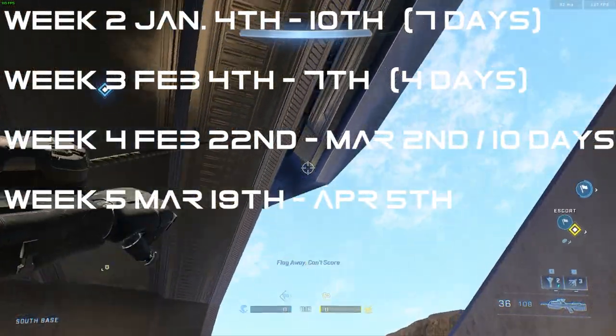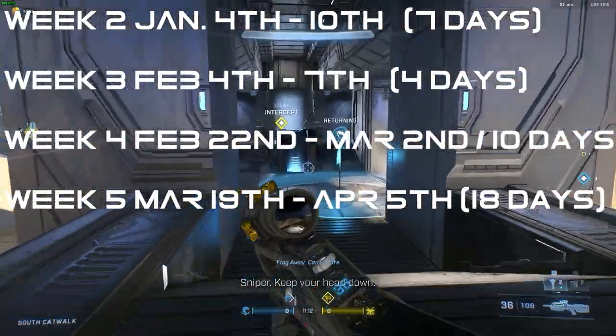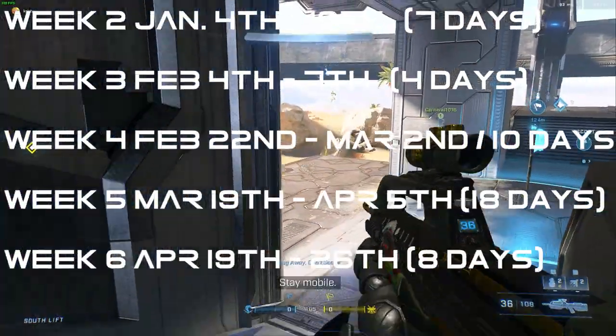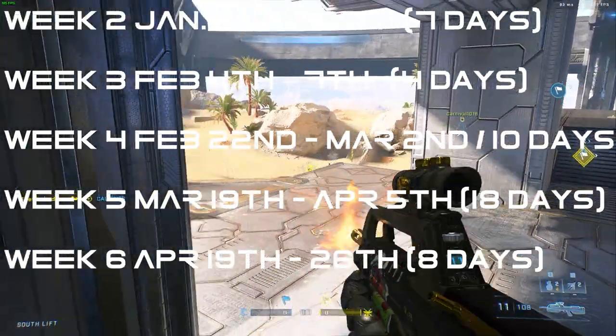Week 5 is March 19th to April 5th, which is 18 days, giving us 3 weeks worth of challenges — that's going to be a Saturday to a Tuesday. And then the final week, Week 6, is April 19th to April 26th, which is 8 days, a Tuesday to the following week's Tuesday.